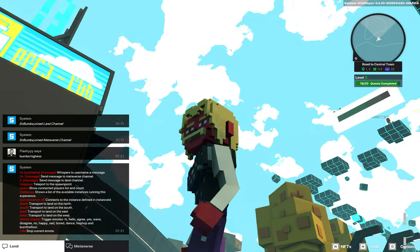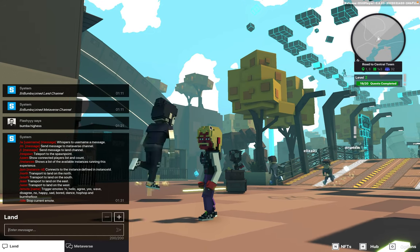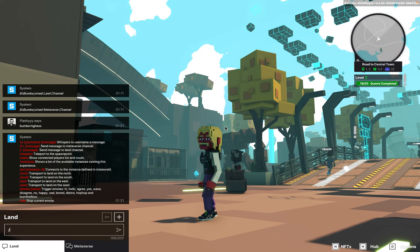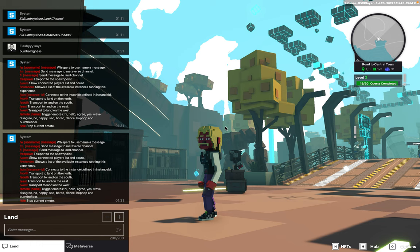All right, here we go. Let's type again — I'm hitting Enter, so I can't move while I'm in Enter mode. And again, slash help — even though it's already there, I just wanted to show you guys again. It pops up and gives you the options that you could use.